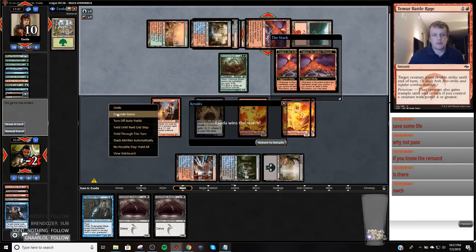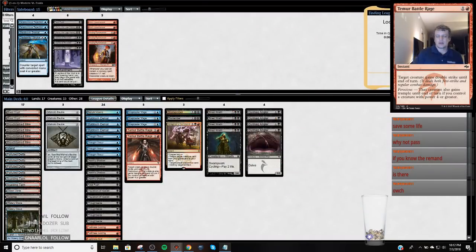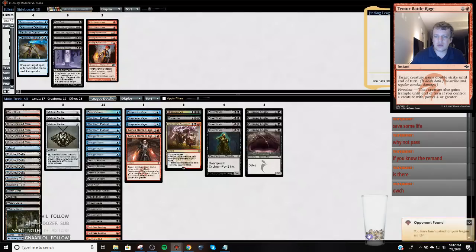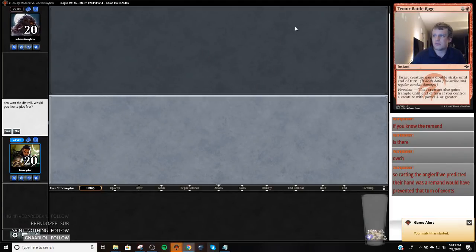Oh, they got me here? That's tough. But what are you going to do? I should not have lost that game. A Death Shadow deck that keeps seven is not supposed to lose when you have disruption, discard spells, and Snapcaster Mages. Should not lose to a deck like that. I just tossed that game, more than likely.